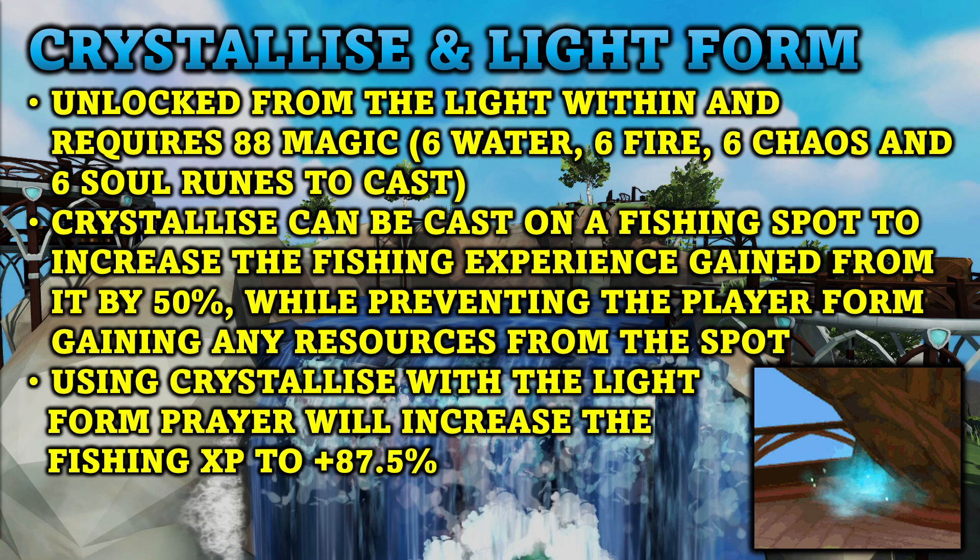You also have the Crystallise and Lightform Curses. They are unlocked from the Light Within quest and require 88 Magic. You also need 6 Water Runes, 6 Fire, 6 Chaos, and 6 Soul Runes to cast Crystallise. It can be cast on a fishing spot to increase the fishing experience gained by 50%, but it will prevent the player from gaining any resources from the spot. Using Crystallise with the Lightform Prayer will increase the fishing XP to plus 87.5%.